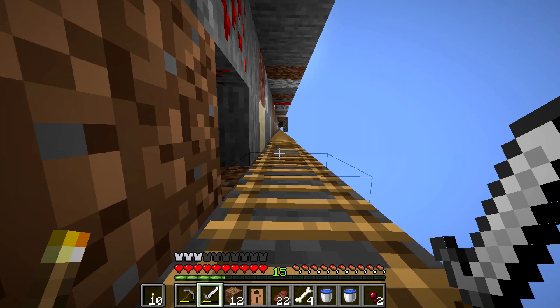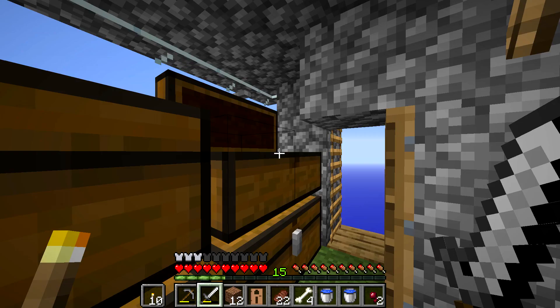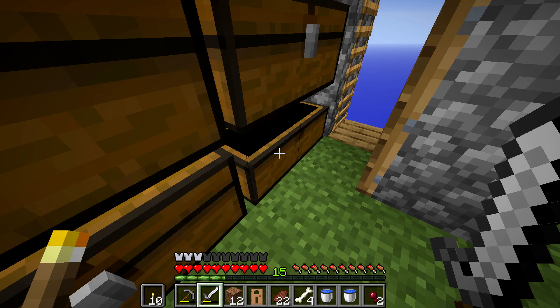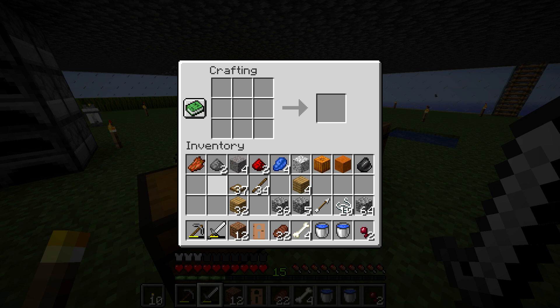As you guys saw in the last episode, things don't always happen as you want them to, and it got filled with mobs. But we are going to need trap doors — we're going to need a bunch of wood, a bunch of trap doors, because we're going to be making a pretty cool mob spawner. So I'm going to make a bunch of trap doors.